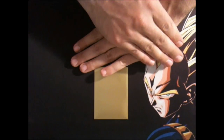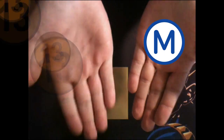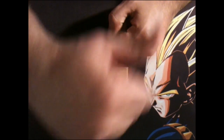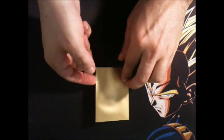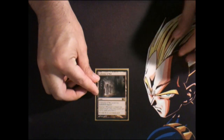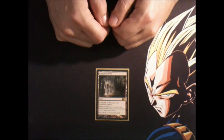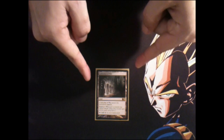Hey there everyone and welcome back to Turning Cards, the show brought to you by the letter M and the number 13. I'm Mr. Magic and we're gonna take a look at another card. Let's see what's on the mat today — interesting, looks like we've landed a good one. It's Cathedral of War. Let's take a closer look.